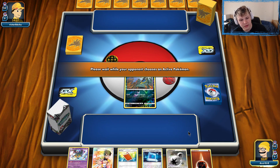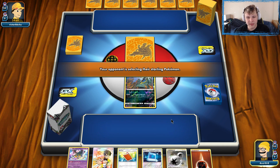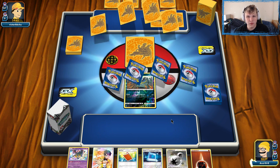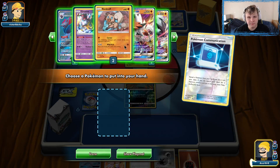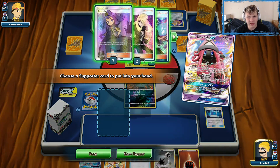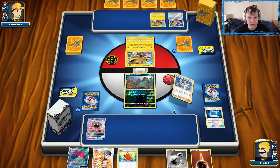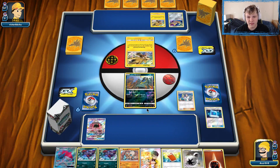We're going to bounce back in Game 2. Pretty solid opening hand — we've got Lele for the Elm and energy attachment to Rock Ruff, solid looking start. We'll see what we're playing against. The Grimer start is not great but this deck runs a Switch, so we can move our Active on the following turn. It's a Zapdos stack. We use Communication to get rid of the Grimer, Lele for Elm — Muk is prized. That's unfortunate against a Zapdos stack.